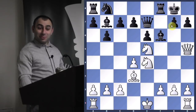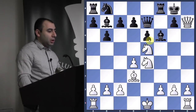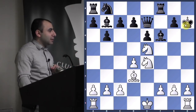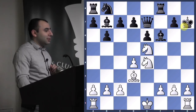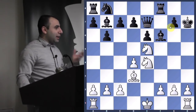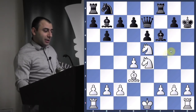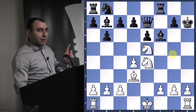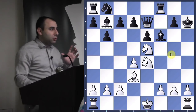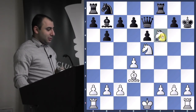Queen to h7! Excellent — this is what Lasker played. Now he takes. Don't rush — you have two types of double checks here, but which one is the best? We sacrificed the queen, so we'd better have something strong. Knight to g5 is one idea — that's a double check too — but you have something better. Knight to f6! Correct — you take the bishop and give a double check.